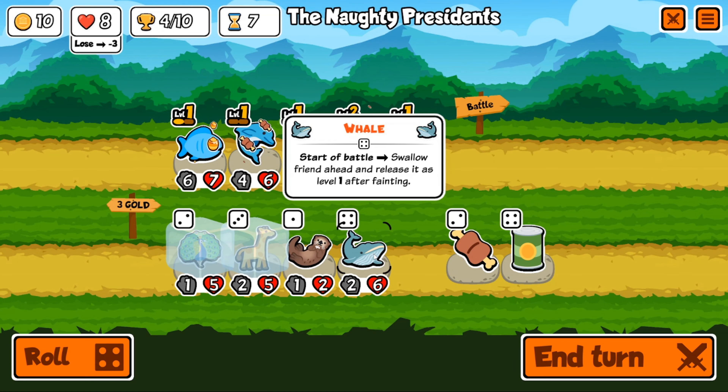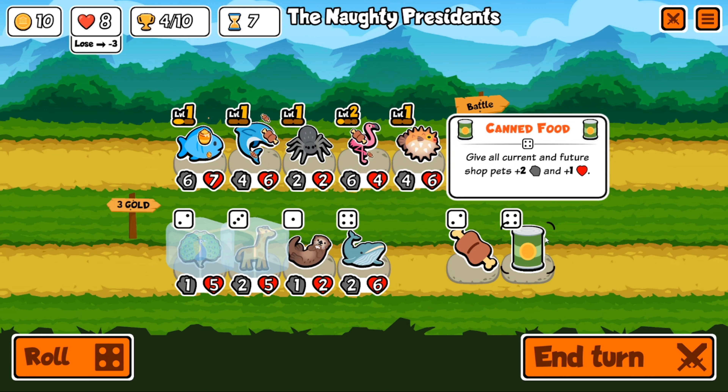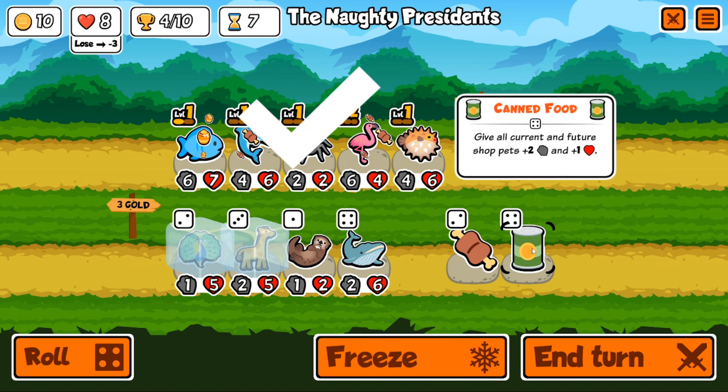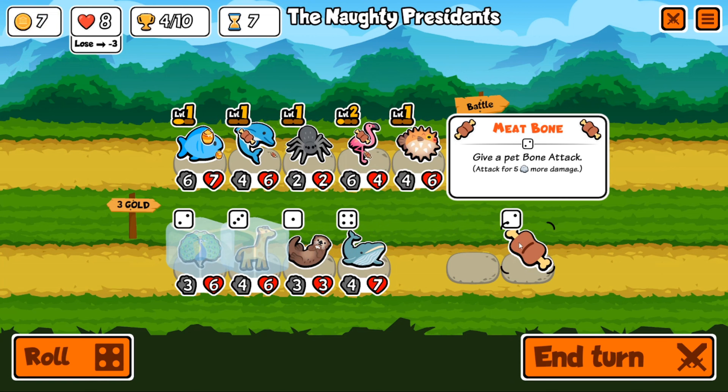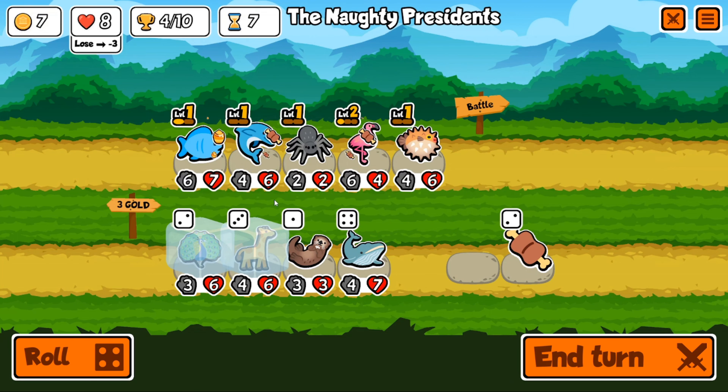Turn seven unlocks tier four animals. The canned food gives all current and future shop pets stronger stats — we're just going to do that automatically, making all the buyable guys stronger.